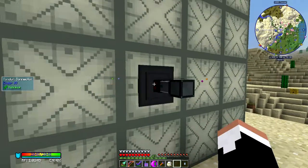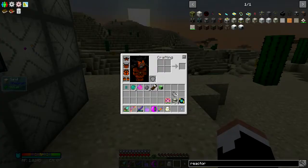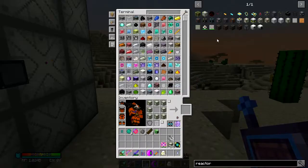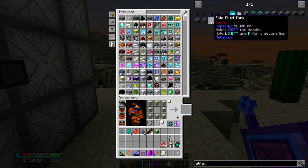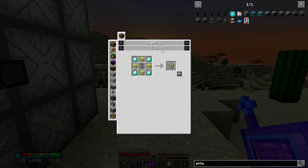Ender fluid conduit out, extract always — and we're going to need another one of those elite fluid tanks from Neotech. This is made — we need a basic, to get an advanced, to get an elite.